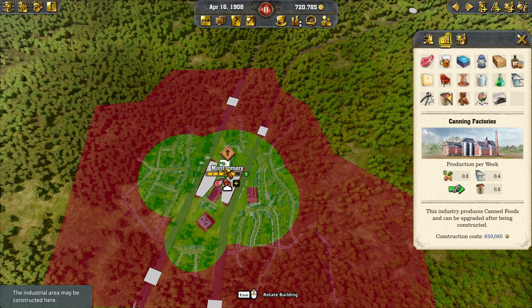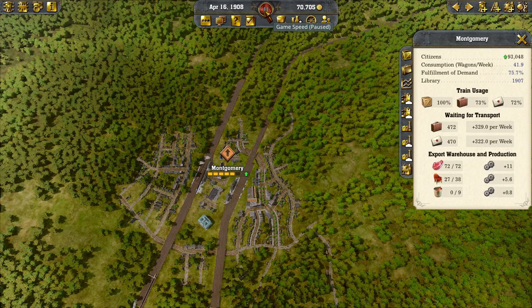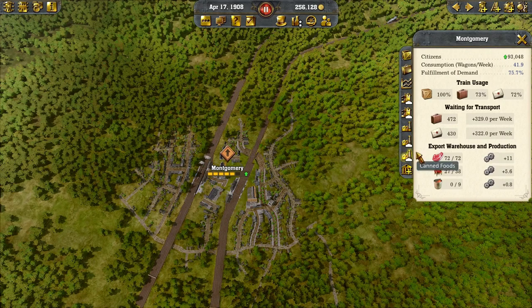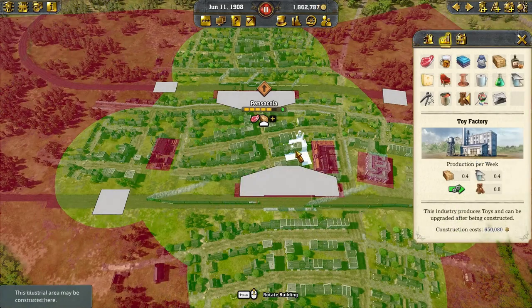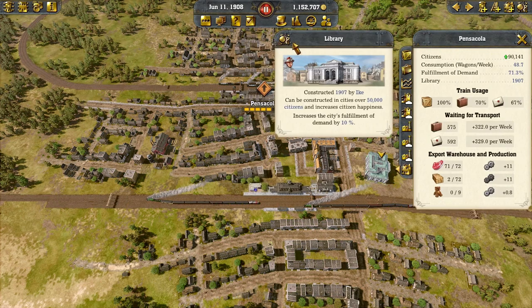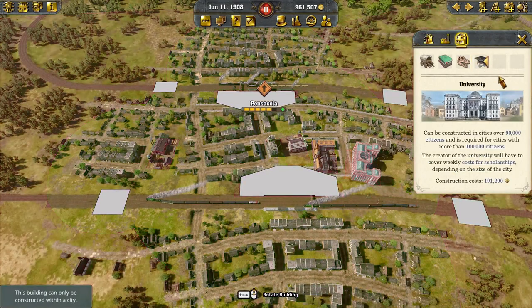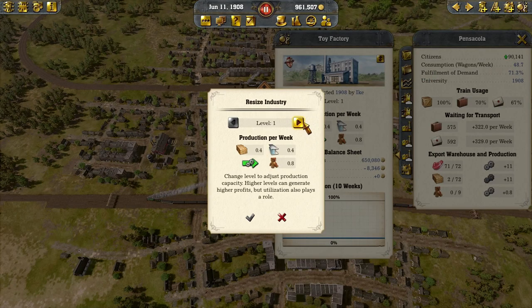Montgomery has grown, so we're going to go ahead and put a canned food factory down here. And then as soon as we get enough money, we'll go ahead and get rid of the library and put down a university, which will help us continue to grow. So Pensacola finally grew to 90,000 — it took quite a while, but I'm going to put down a teddy factory here. We're also going to get rid of the library and put down a university, and put up a toy factory.